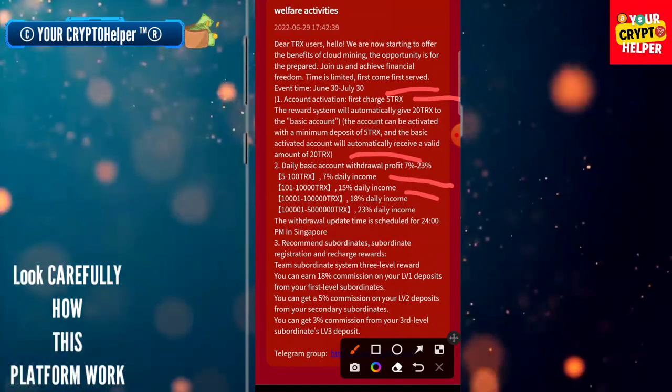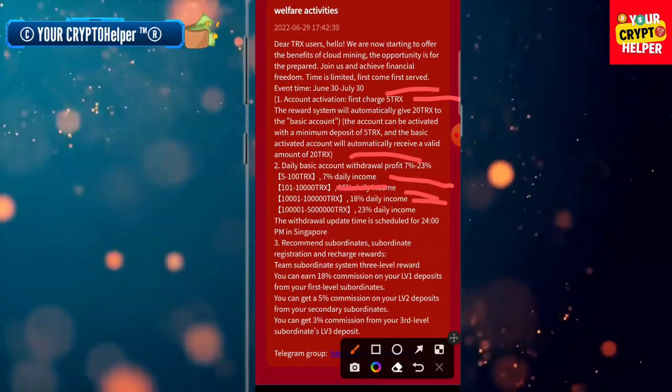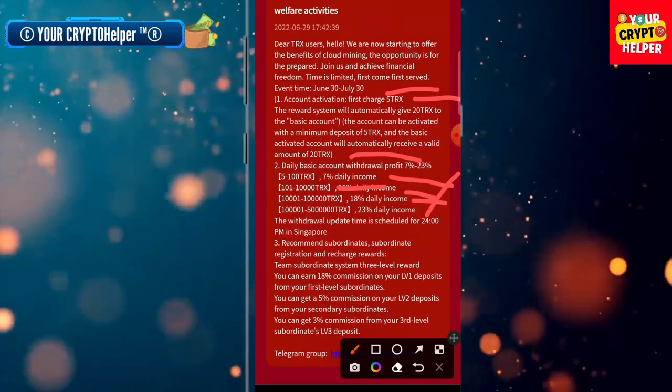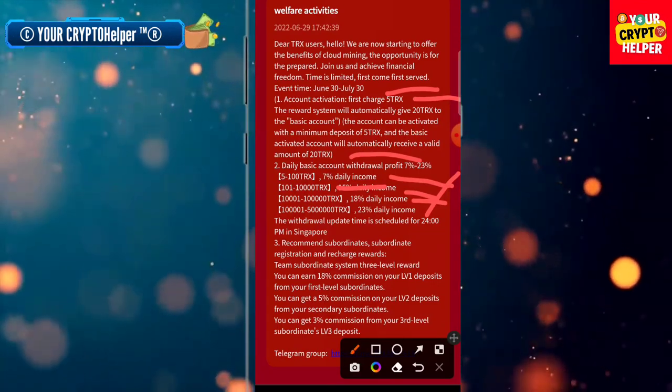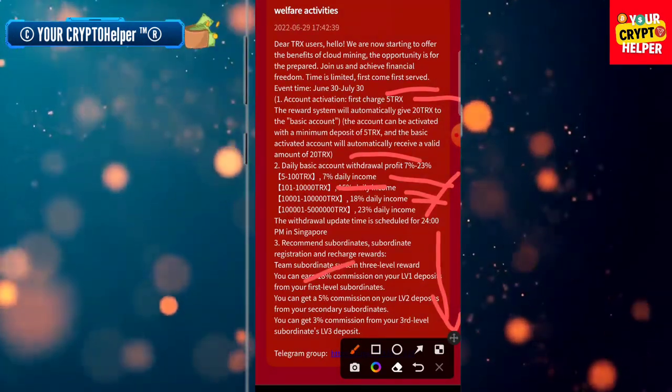If you deposit 101 to 10,000 TRX you can get 15 percent. From 10,000 TRX and above you can get eight percent, up to 23 percent. If you deposit only five TRX you can get an extra 22 TRX on this platform. If you deposit more and more you can make more money. If you invite your friends and family you can get eight percent.